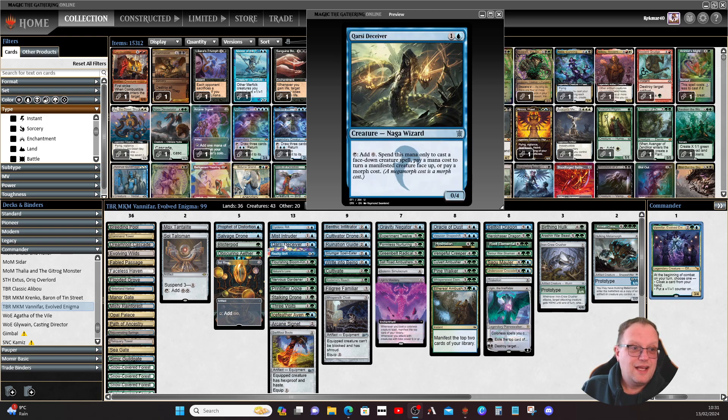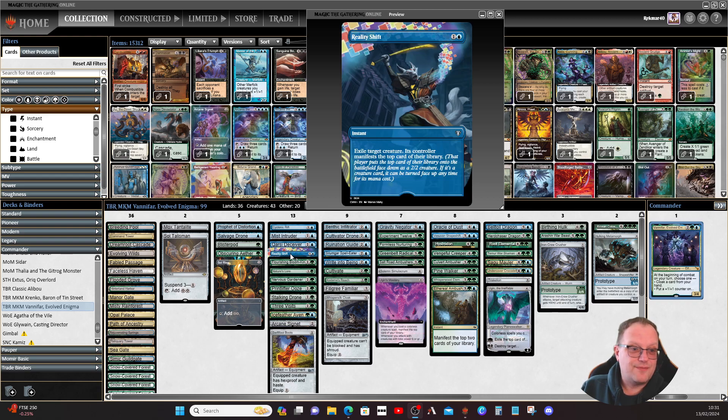The Quasali Deceiver is a Naga Wizard that taps for a colorless mana you can spend only to cast a face-down creature spell, pay a mana cost to turn a manifested creature face up, or pay a morph cost — ramping up how quickly you can get things face down. Reality Shift handles annoying creatures opponents may be playing.